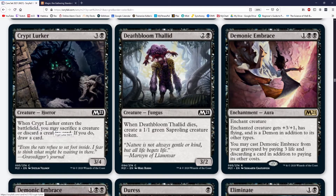Crypt Lurker is three mana including one black — enters battlefield, you may sacrifice a creature or discard a creature card; if you do, draw a card. Limited death bloom salad. I could totally see myself playing this a little bit in an aristocrats deck as a budget option, or maybe come rotation when we lose all our really good one and two drops for that deck. My rating system: A is staple, B is consistent main deck play, C is niche play, D is sideboard card, E or F is it'll never see anything. This is like a D, unless sideboard — C minus.